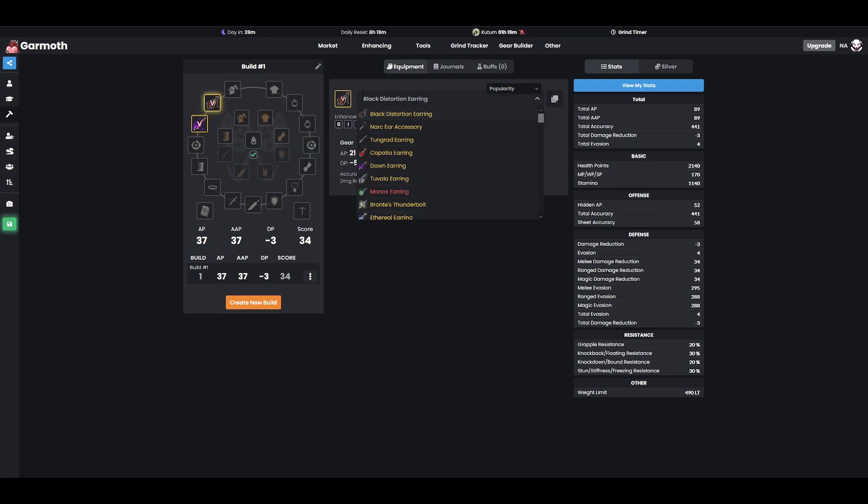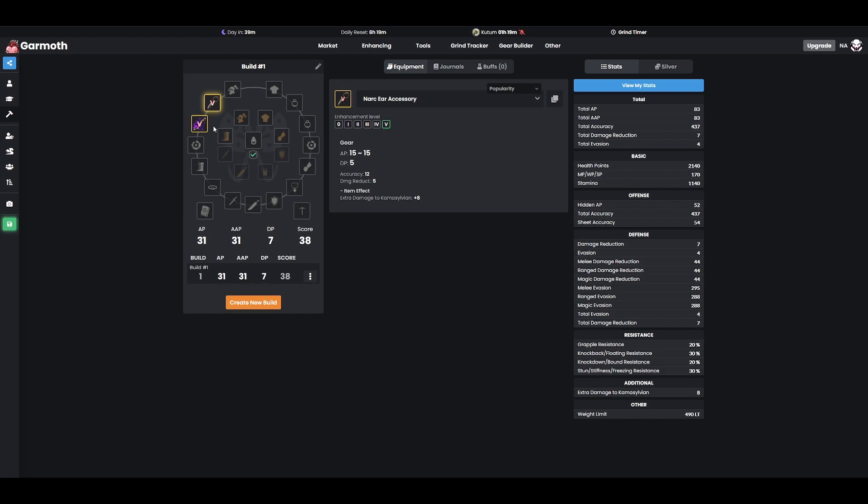Certain people — like me with my Nova — are going to want to use Nark Ear accessories. Nark Ear accessories are the more defensive choice. So if you're building a bigger DR build, like I do on my Succnova, the Nark Ear Accessory will be your earring of choice because of the extra 5 DP that it provides — unlike the Distortion Earring, which actually removes DP. So more defensive builds will look into Nark Earrings. Those are your three primary earrings you'll mostly be looking into.